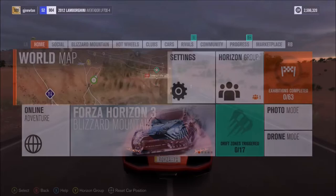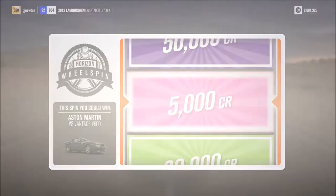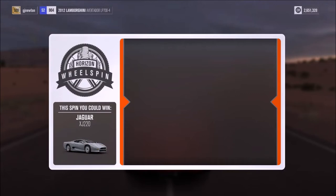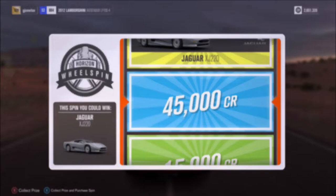Normally I don't do too well with these. Old school Aston Martin V8 — do I get it? Nope. 5,000 credits. Not off to a good start. Next prize, the Ultimate GDR, a car that's not in Forza Motorsport 7. And guess what? I'm not getting it — only 50,000 credits. Third wheel spin, the Jaguar XJ220. Do you think I'm going to get it? Nope. Almost got it — 45,000 credits.